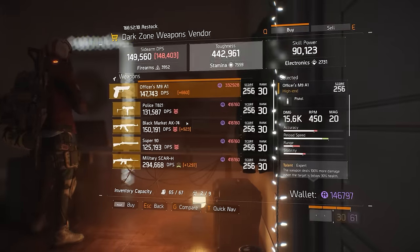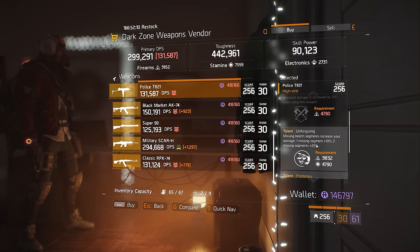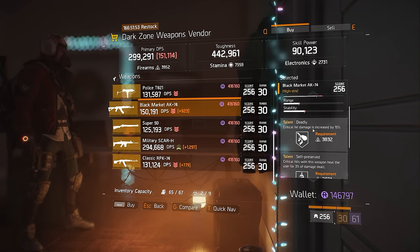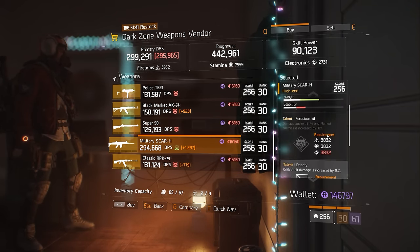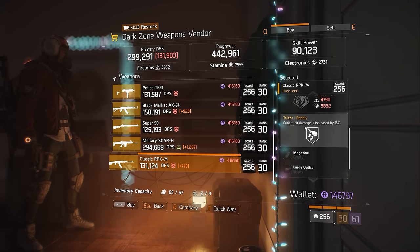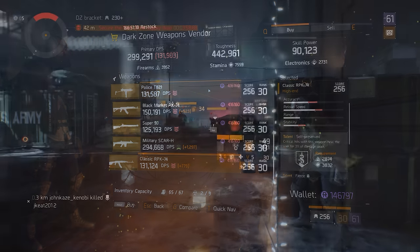At the DZ3 vendor this week there are a few weapons worth talking about. The Police T821 has rolled Brutal, Unforgiving, and Predatory — a fairly nice combination, particularly for PvP with Unforgiving. The Black Market AK-74 has Deadly, Self-Preserved, and Predatory — a nice sustain-based combination. Self-Preserved is reliant on how much crit damage you do, so having Deadly there is a nice help. There's a Super 90 with Brutal, Determined, and Capable — wouldn't get that one. Military SCAR-H with Ferocious, Deadly, and Determined — wouldn't get that one either. The Classic RPK-74 with Self-Preserved, Fierce, and Deadly is okay but not great. You'd need to roll away Fierce because of the electronics requirement, and Deadly has been nerfed significantly — it's just not what it once was.